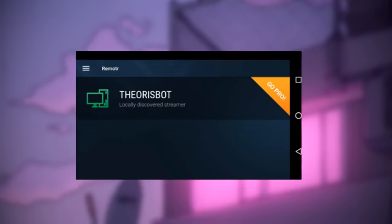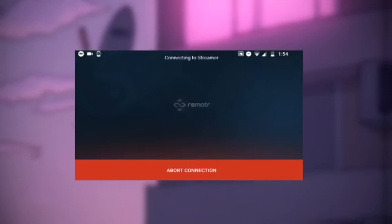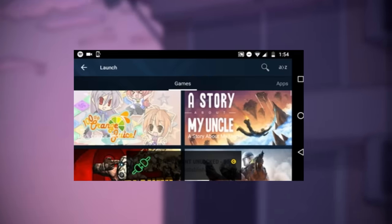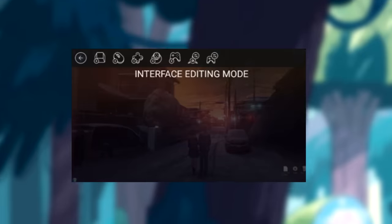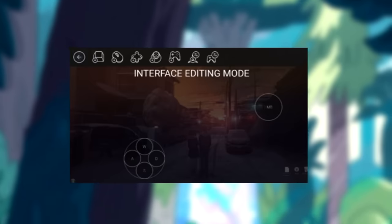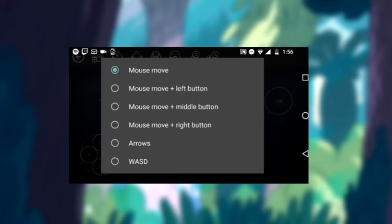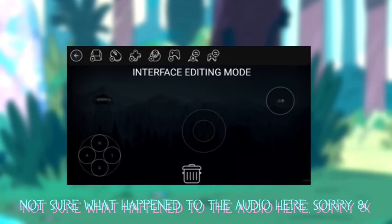Then go ahead and log in with your new account on your phone. On your phone, select the computer that you want to connect to. You'll be able to see all the games you have on your computer, and all you need to do is press one. I clicked TF2 and it launches on my computer. On your phone, you can add your own buttons to move the mouse or move around in the game, and you can choose where they go and what size they are.